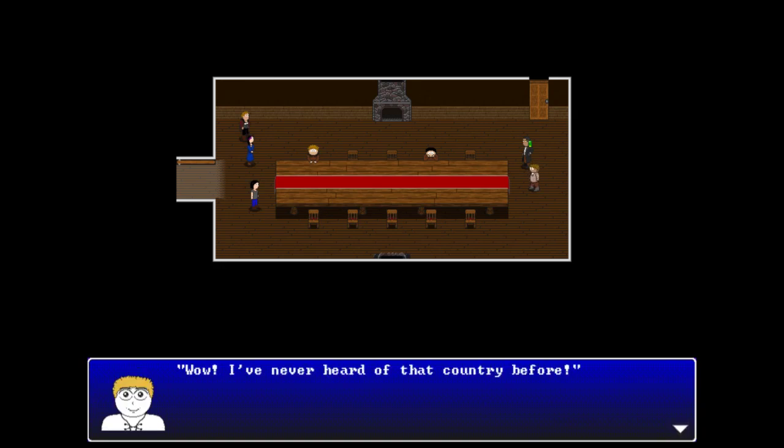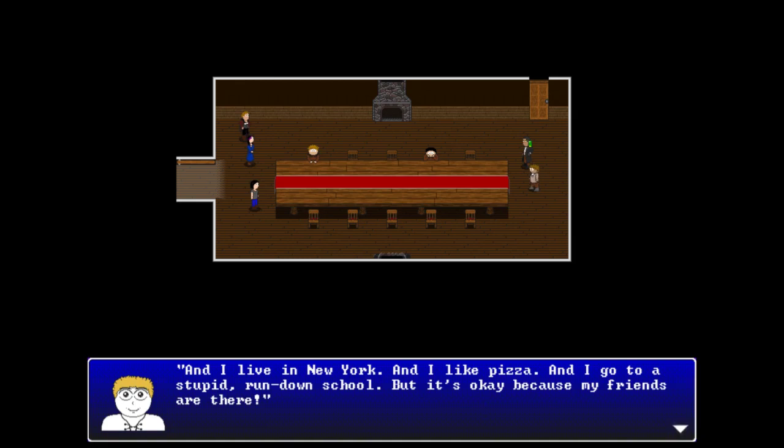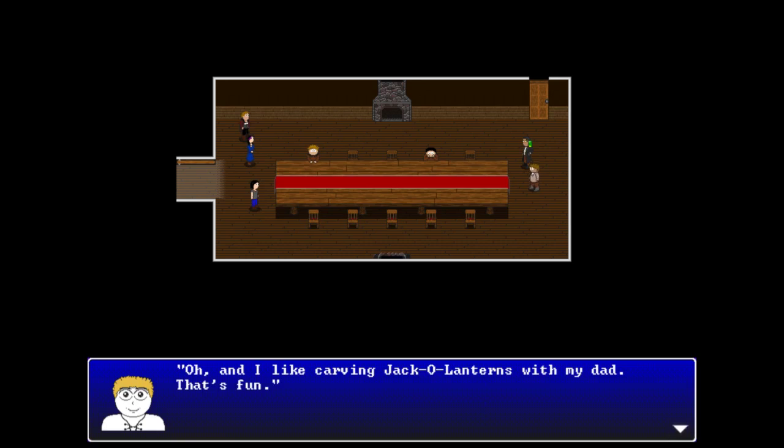Jackern says she's never heard of that country before. Violet clarifies Maui is an island in Hawaii. Jackern asks how they fit an entire country inside Hawaii. Violet deflects by asking Jackern to go next. Jackern introduces herself enthusiastically: her name is Jackie (secret, don't tell anyone), she's a strong fighter, lives in New York, likes pizza, goes to a run-down school but her friends are there, and likes carving jack-o-lanterns with her dad.